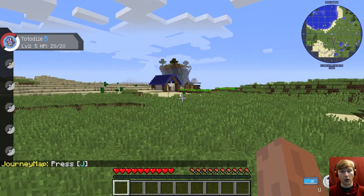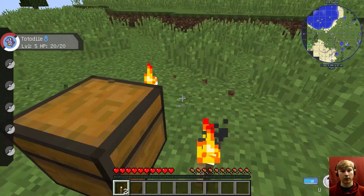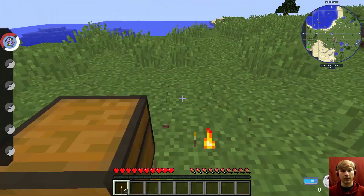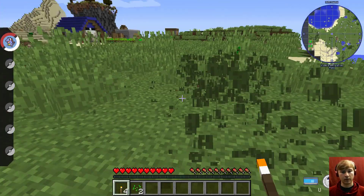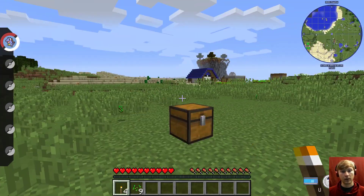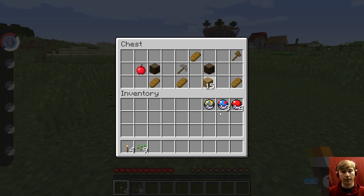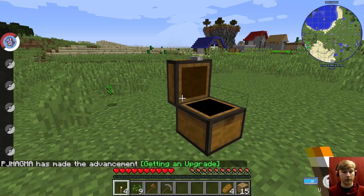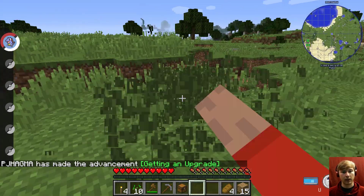Oh, and we start right by a village. That's great. There's obviously going to be a little bit of lag to be expected. We have some Pokeballs, some Greatballs, a single Ultra Ball, some Planks, some Dark Oak, Bread, an Axe, a Pickaxe, an Apple, and a Chest. Which is great. It's great that we're right by a village too. That's pretty useful. And there's a hole.